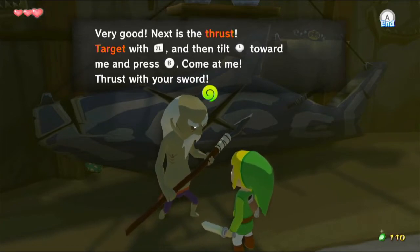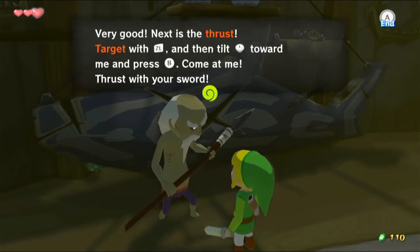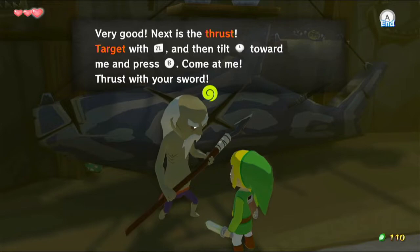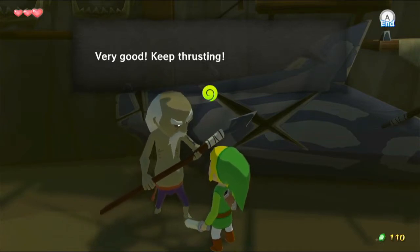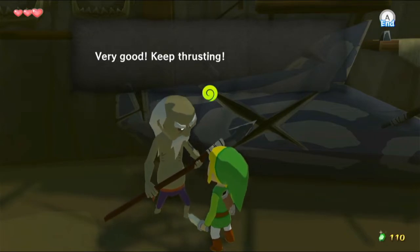Very good. Next is the thrust. To thrust, target me with ZL and then tilt forward and press B. Tilt the left stick towards him and then press B to thrust with your sword. We can actually stab by holding forward while targeting, or probably by just holding forward anyway, but targeting helps.